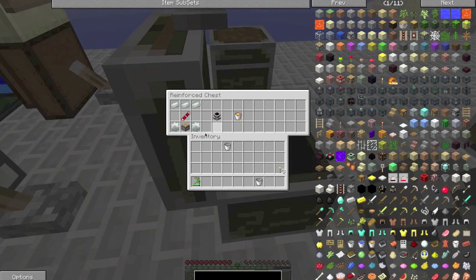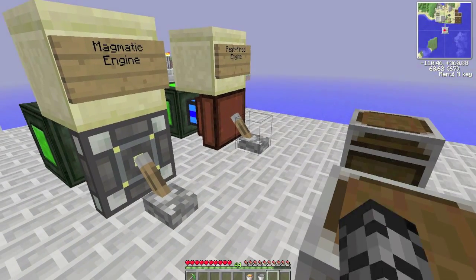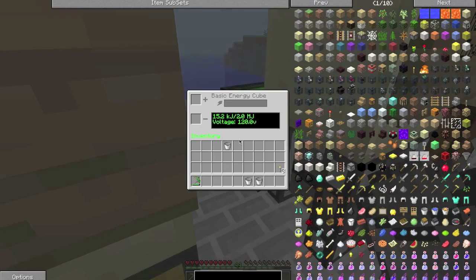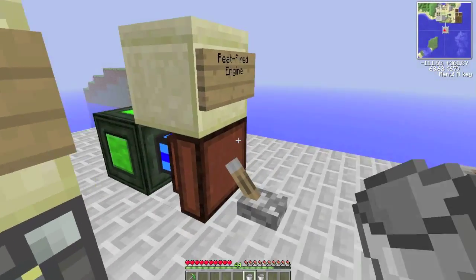Then we have our magnetic engine, which is made from Invar. It's probably one of the most expensive things in the pack. It runs off solely lava, and a bucket of lava actually creates quite a bit of energy — it lasts for quite a while as well.